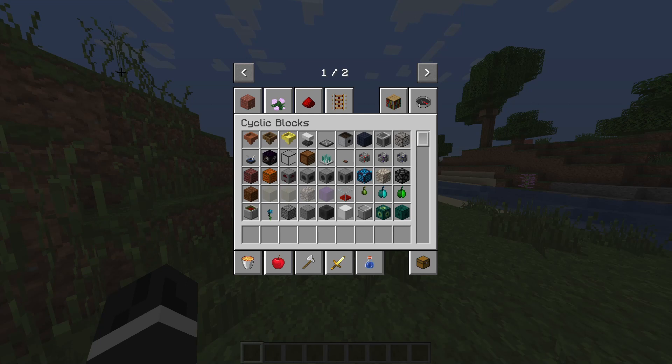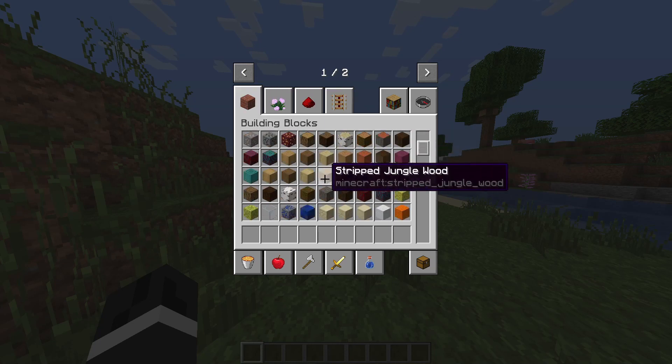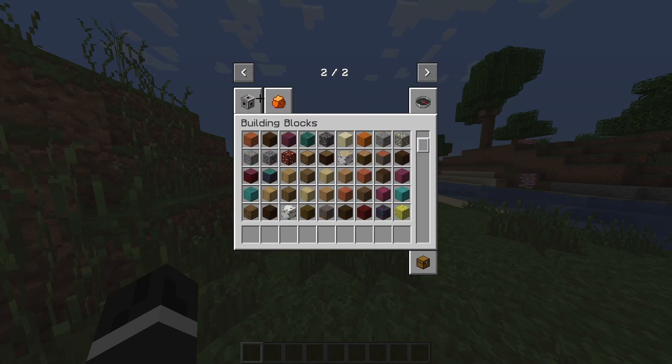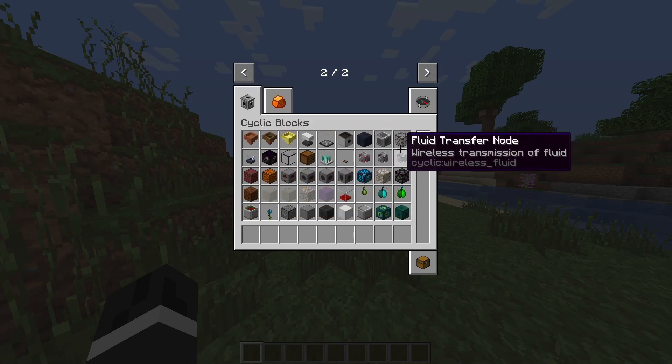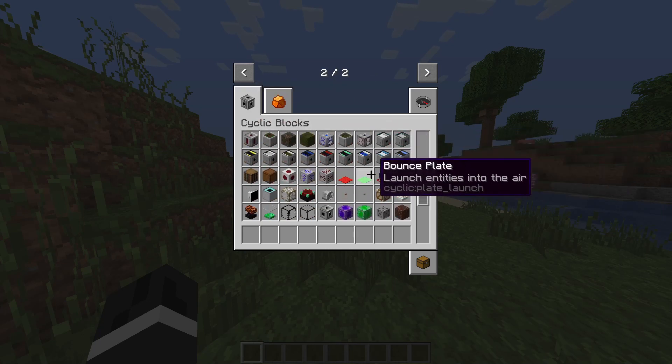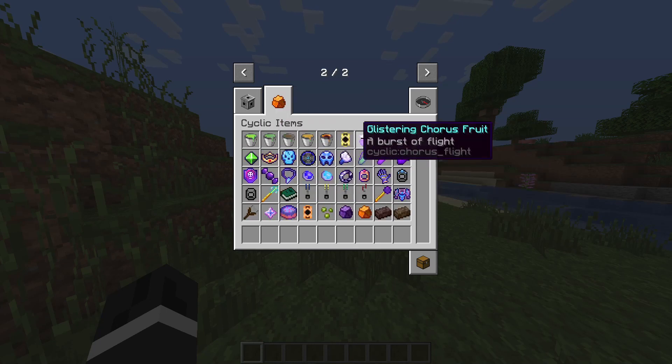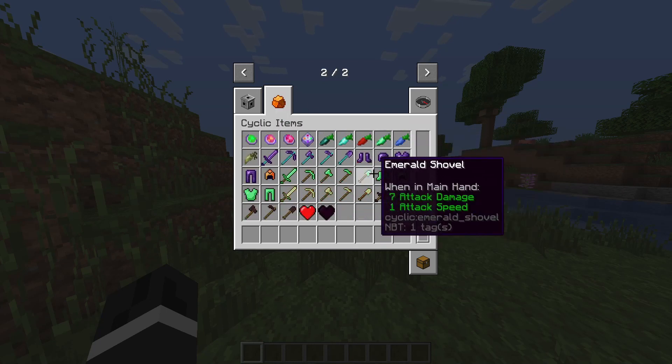Now that you have your mod downloaded, you'll be on this tab. Click on the arrow at the top and you'll get the menu for all the items added in this mod pack. There are quite a lot of them, and there are more on the other tab.